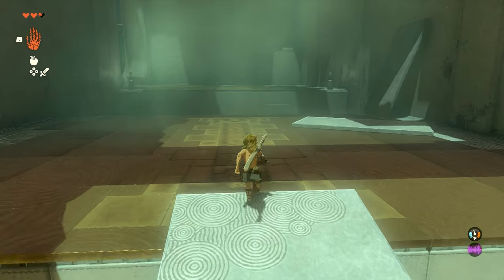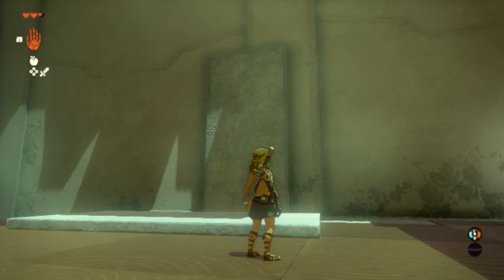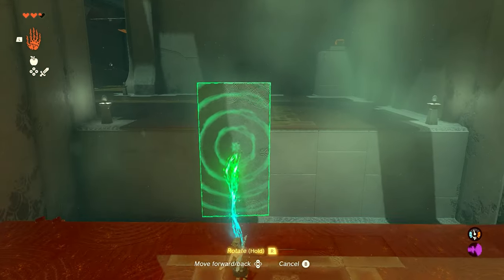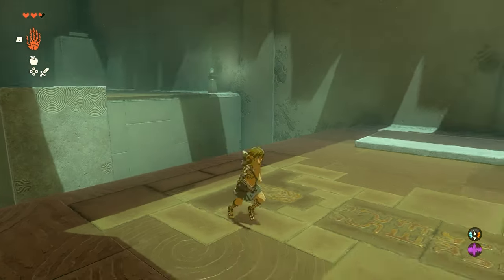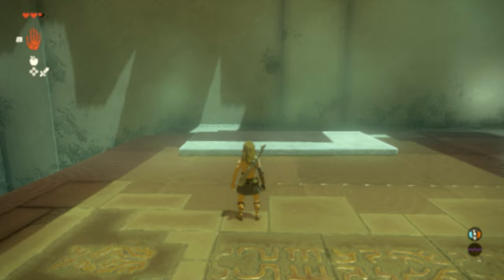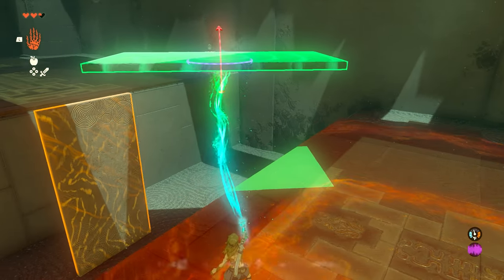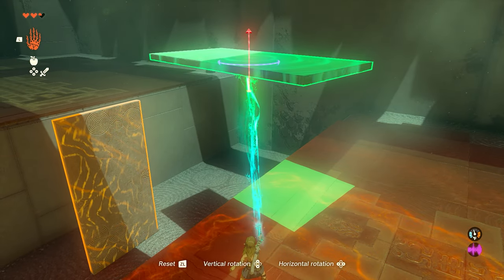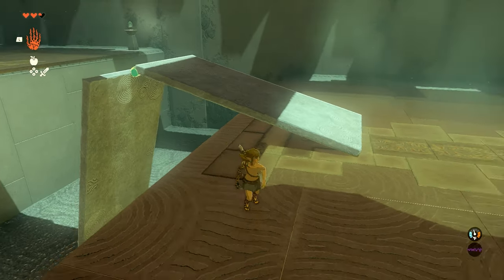That's how to get across the first section. Now in the second section we're going to have two objects. We're going to take our first object and stand it straight up, put it right here in the middle, and use it as the centerpiece for a little bridge. Then we'll grab the second one and center it up on top, rotating it so that it fits perfectly. If you get it close enough, you can attach it and that'll be the first part of your bridge.